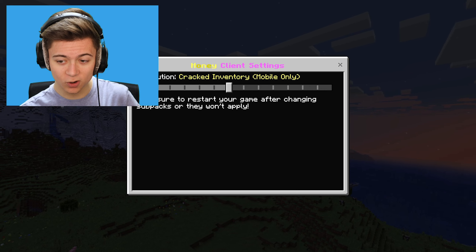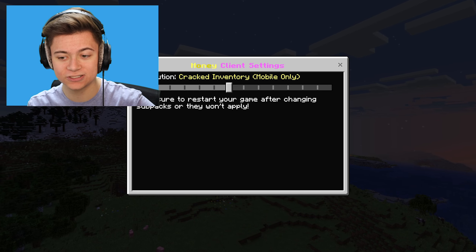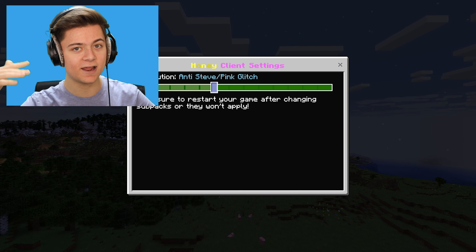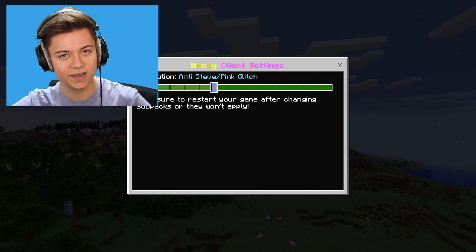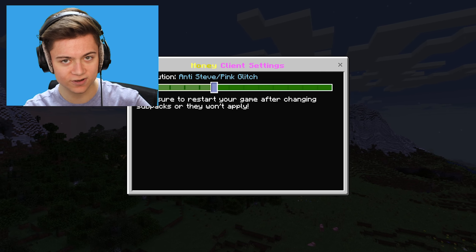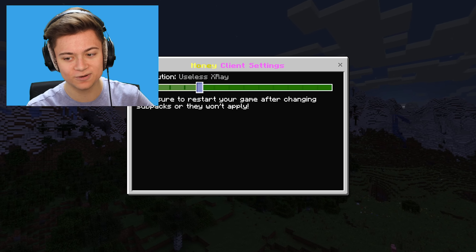Cracked Inventory is next but I don't have a mobile device so I can't demonstrate it. After that there's Anti-Steve/Pink Glitch — I'll skip showing it, but basically if you've ever had that glitch on the Hive where all players turn pink, this pack fixes it. You could also just restart your game, but enabling this pack means it won't happen in the first place.